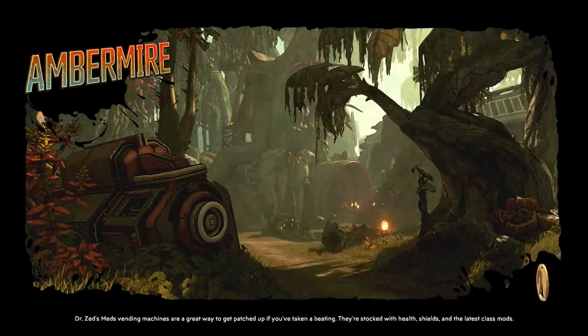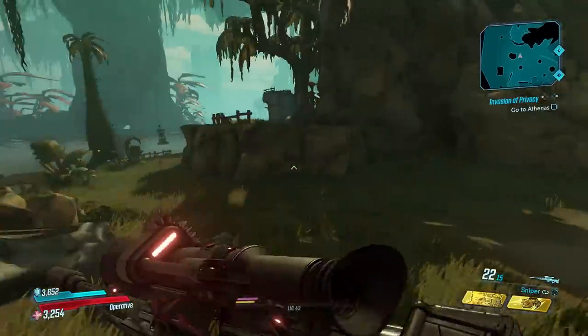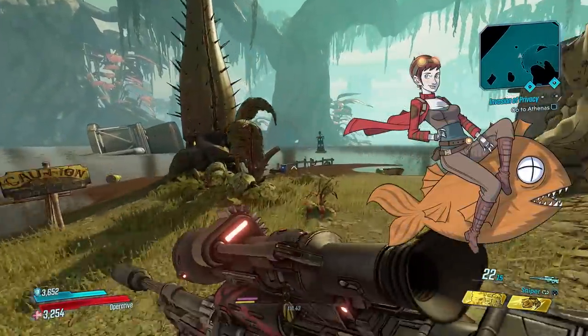What's going on guys? Killer6 back with another Borderlands 3 video for you, and in this one we're taking a look at the Tannis Rides the Fish easter egg and its return in Borderlands 3.